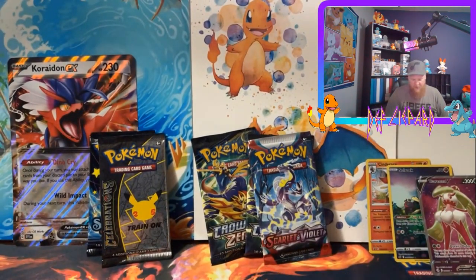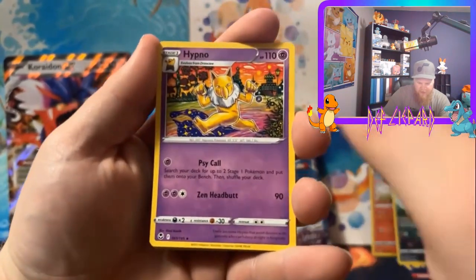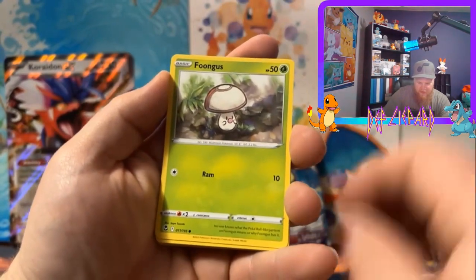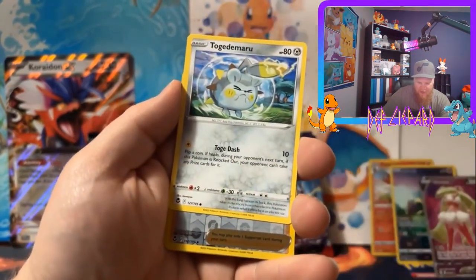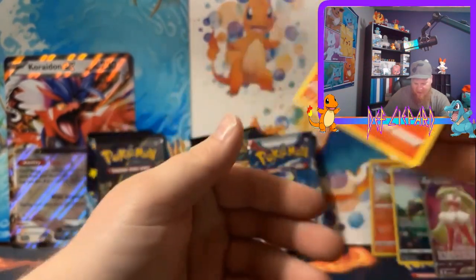This one is a Silver Tempest — these got a little bent in the packaging, but oh well. Hypno, Arcanine, whoever that is, Foongus, Abomasnow, Ralts, Candice, Talonflame — that's it.